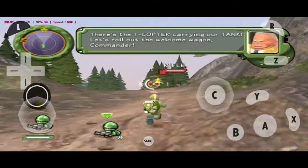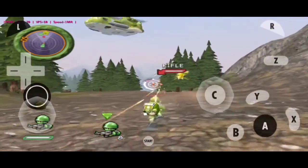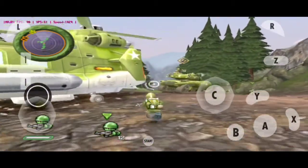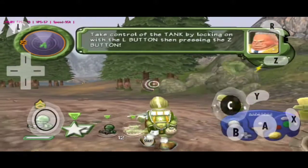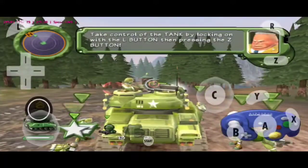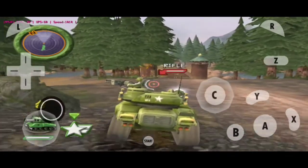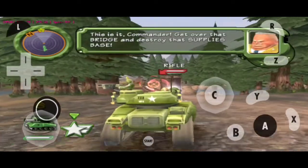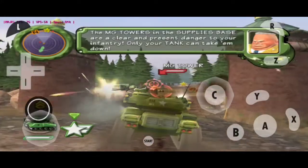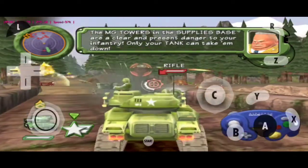There's the T-Copter carrying our tank. Let's roll out the welcome wagon, Commander. You can control the tank by locking on with the L button, then pressing the Z button. This is it, Commander. Get over that bridge and destroy that supplies base. The empty towers and supplies base are a clear and present danger to your infantry. Only your tank can take it down.